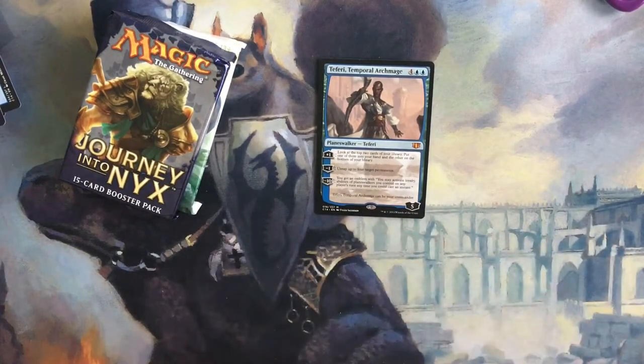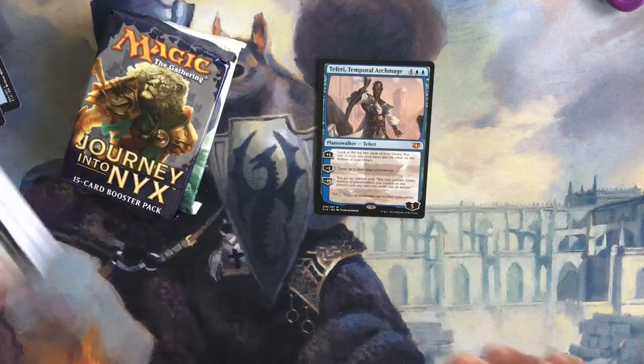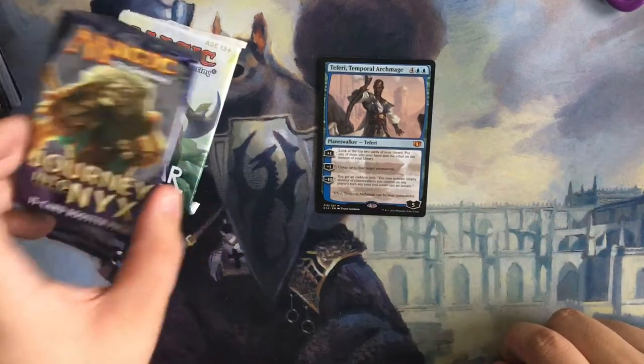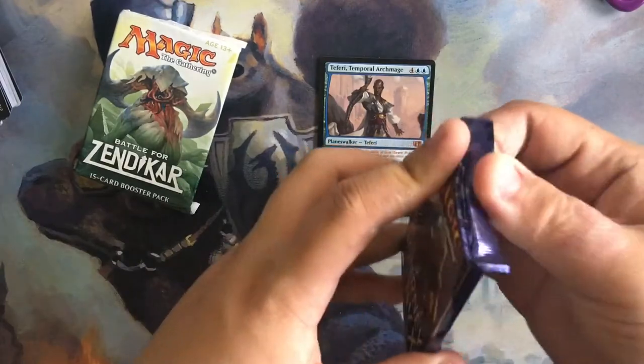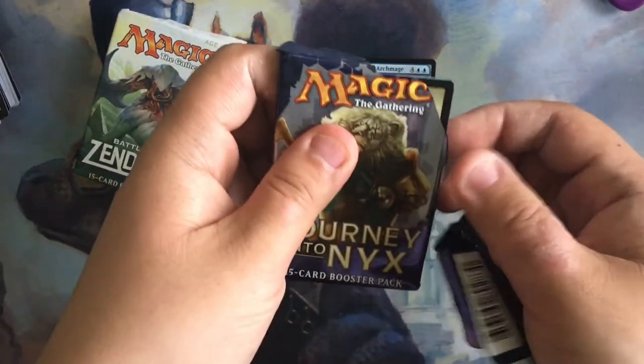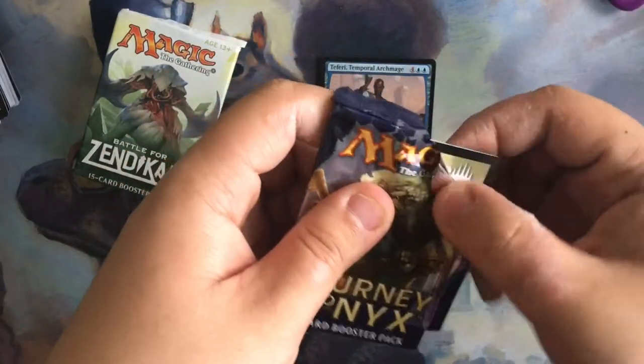That is a pretty sweet deck, mainly for the Temporal Archmage. I am pretty excited about this. Let's crack into Journey into Nyx and Battle for Zendikar as the last pack. What is good in Journey into Nyx? Is Master of Waves in this, or was it just nothing good?